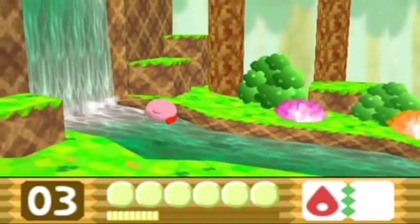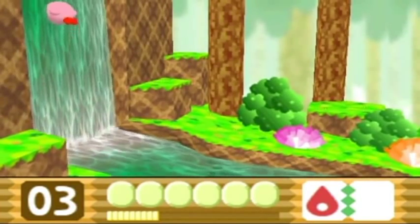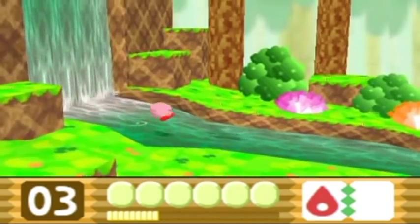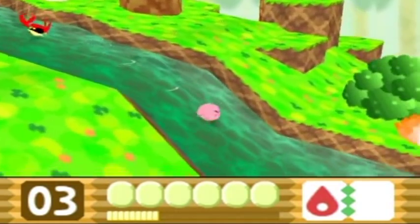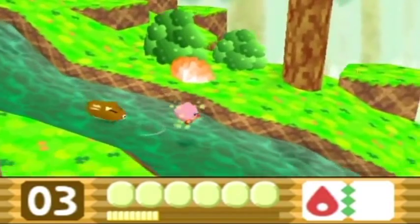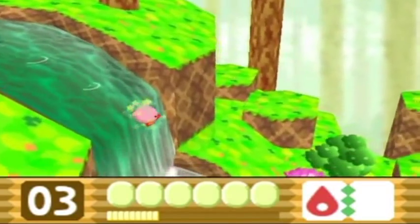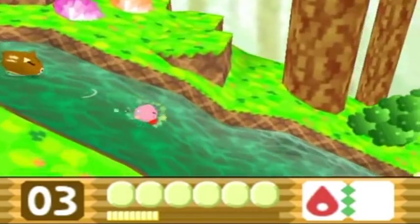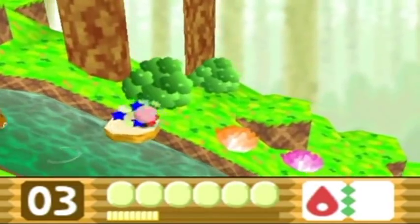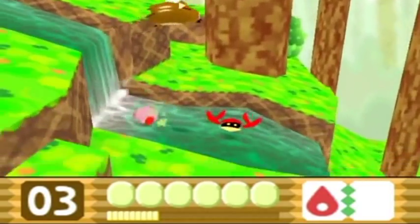Okay, maybe not — this is the death drop. I thought there was a shard coming up here. Oh, super candy! Go go go, but be on the lookout for shards. I know there's one next to one of these waterfalls along the way. This makes you invincible and faster than before.